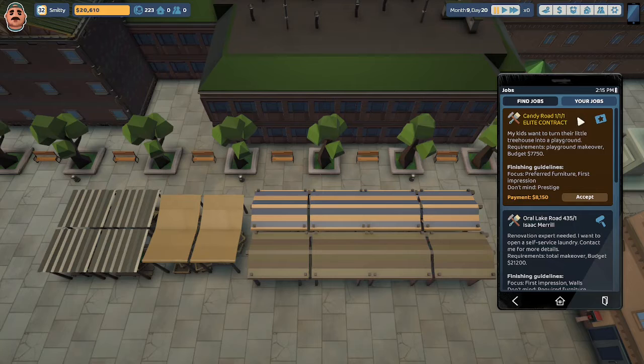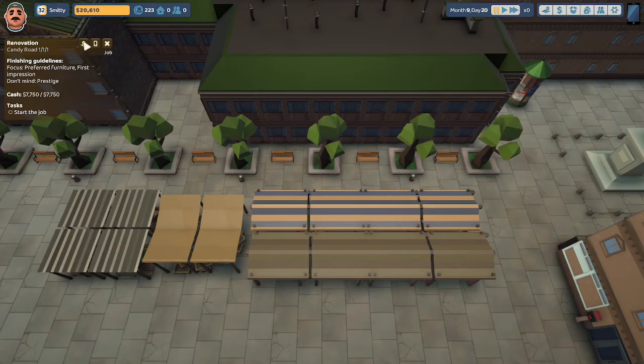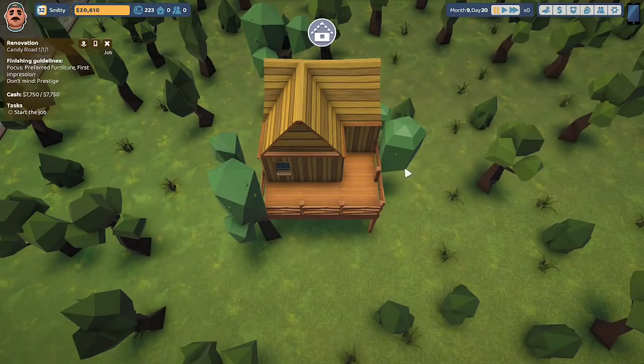Let's take a look at our jobs. There's an elite contract at Candy Road 111: 'My kids want to turn their little tree house into a playground.' Requirements: playground makeover, budget $7,750. Focus on preferred furniture and first impression; don't mind prestige. We would get paid $8,150. Let's accept that job — that'll be our first job here in the suburbs. Let's head on over to Candy Road.